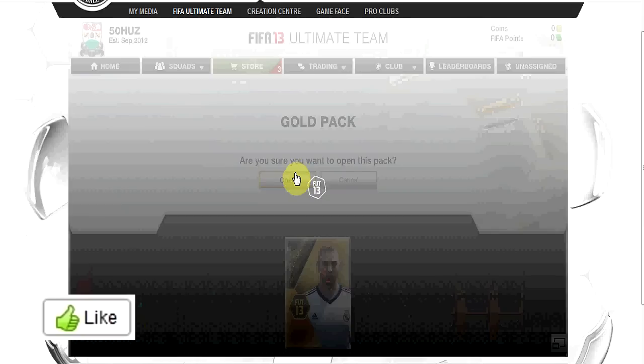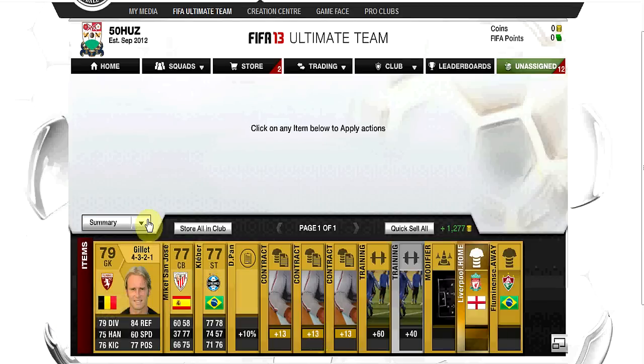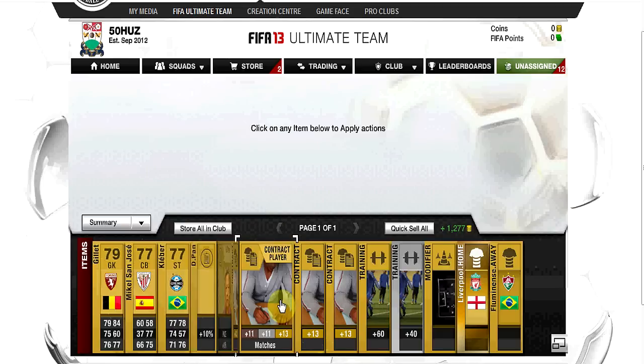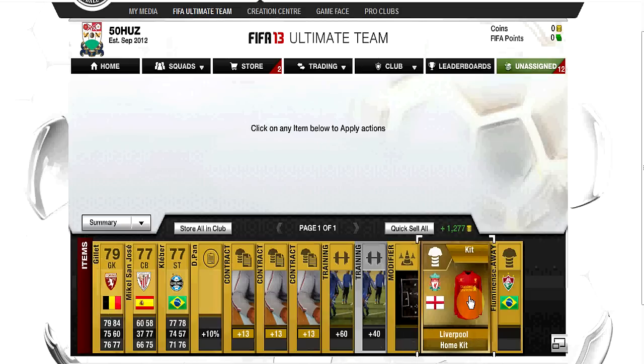Come on, give me a good player for once, come on EA! Oh, I got — is that Gillett? Yeah, Gillett the shaver I think. I also got a striker from Brazil; maybe he'll be useful to some guy building up a skills team, I don't know.